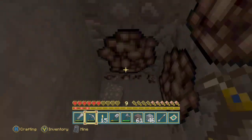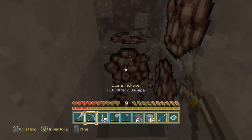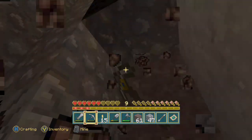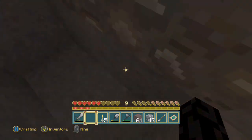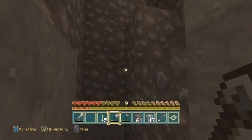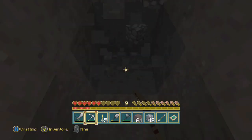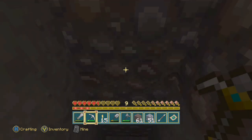When mining gravel, make sure you switch to your shovel. Also, if you are a beginner, gravel falls. So if you mine the bottom part of gravel, the rest of it will come falling down on top of you. That's an example of where you want to make sure you don't stand underneath it and dig the last block, because it'll fall on you and hurt you.